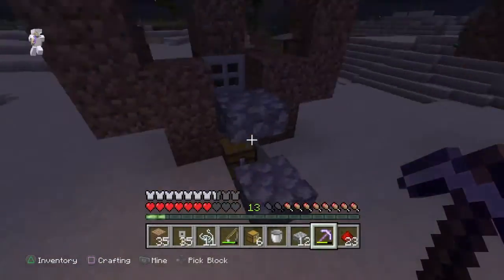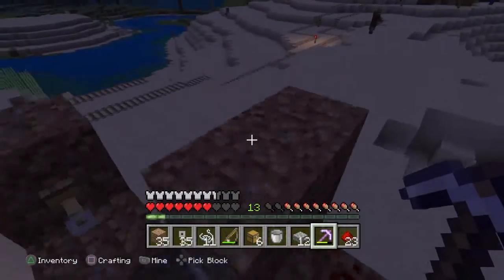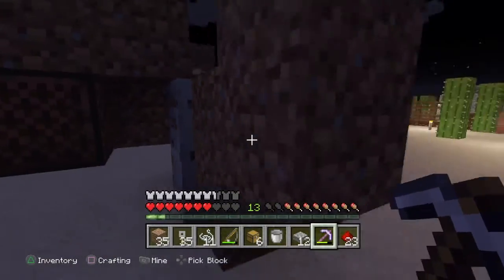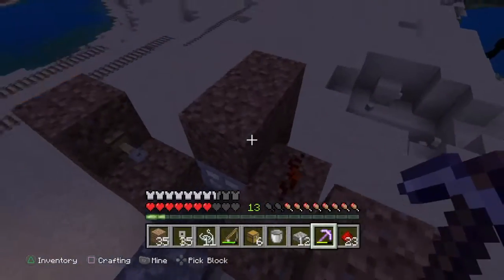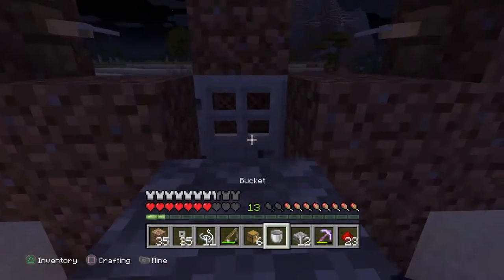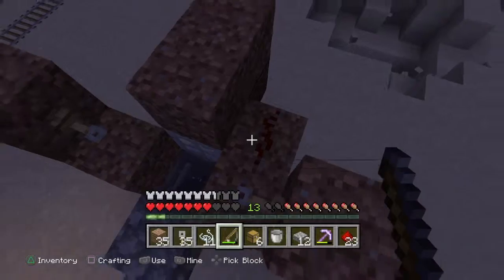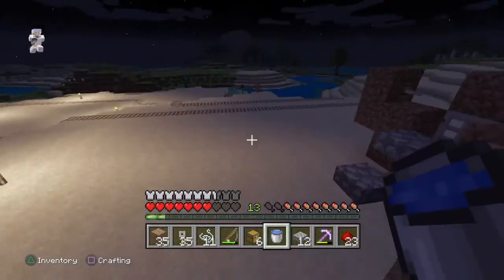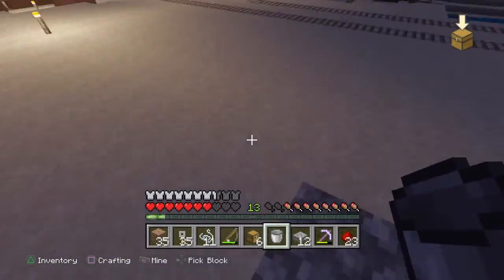Once you get the item it'll go into the chest. I was doing this earlier and caught one fish because it only took me a minute. You can do this whenever you want — if you're going out to eat somewhere you can set a rubber band on your controller for whatever button keeps you fishing, and leave it like that until you get back.